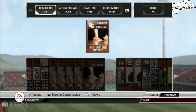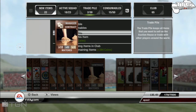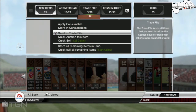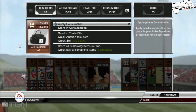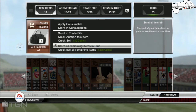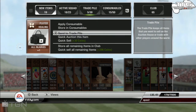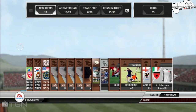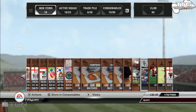Send this one to the trade pile as well — very important. I'm going to send the squad fitness to the trade pile too. All injuries — of course these will go for a lot — trade pile. And yeah, these are the cards that we are going to use in my club.